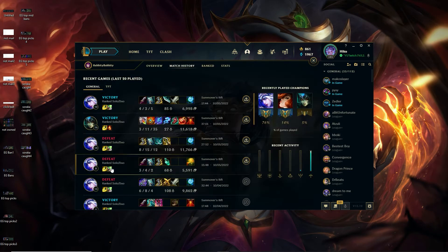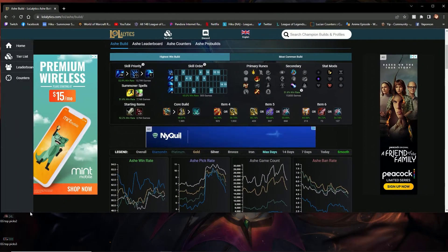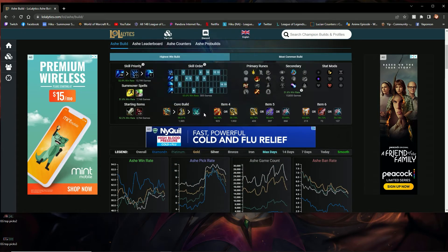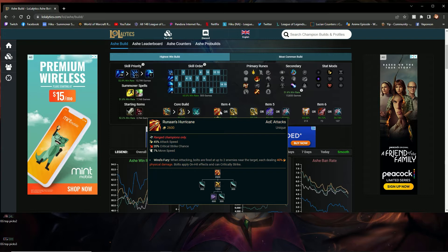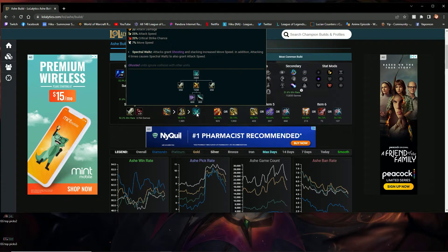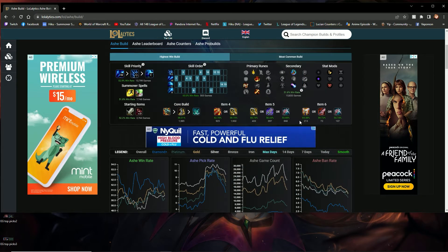Kraken is best with her right now, especially if you're facing tanky champs, followed by Phantom Dancer. Ruined King, if you're going to teamfight a lot more, is pretty useful. I like Phantom Dancer because it stacks — it's basically almost made for Ashe. It stacks really well with her Q. It also gives you ghosting, which is really good for kiting and keeping up with people. Then you want Infinity's Edge next, then Lord Dominic's, and then whatever else you need.